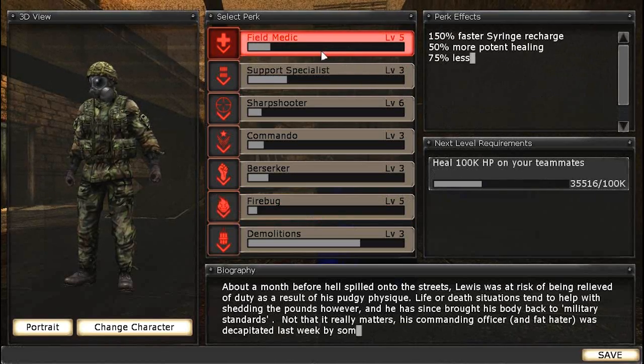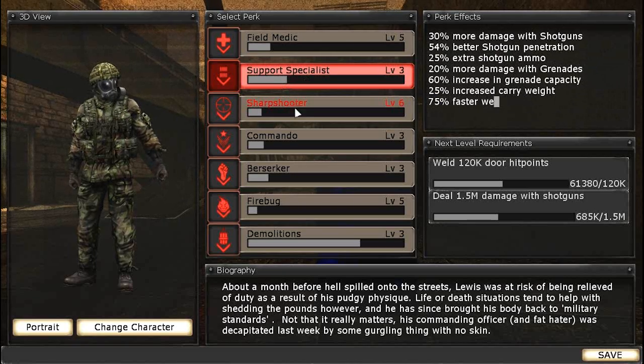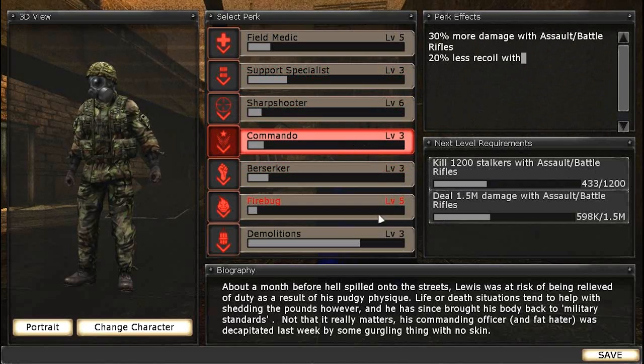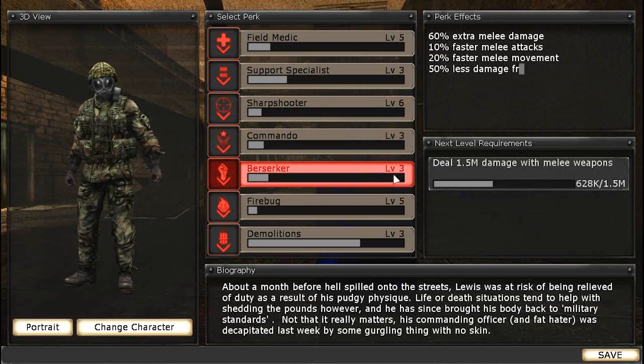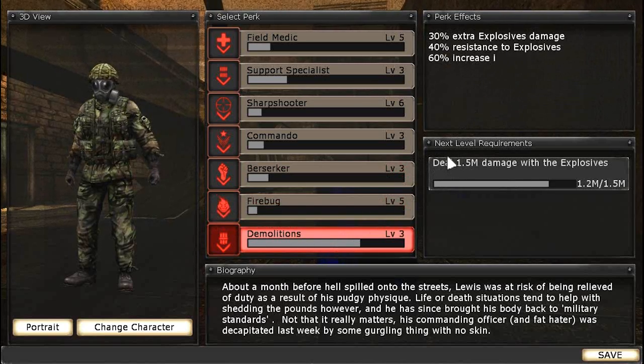Medic is a Medic. Support Specialist is a Shotgun guy who gets more grenades. Sharp Shooter is a Sniper but doesn't always use a sniper rifle. Commando is an Assault Rifle guy. Berserker is a Melee guy. Fire Bug is a Pyro. And Demolitions is Explosives.